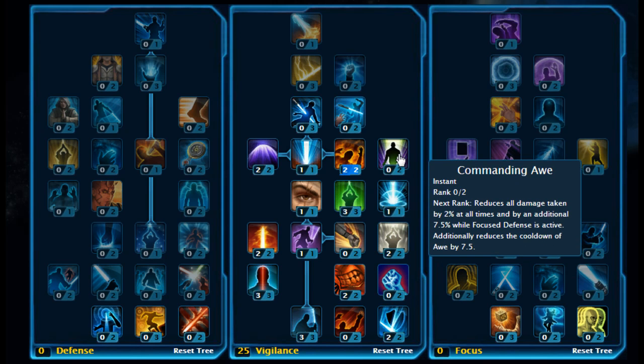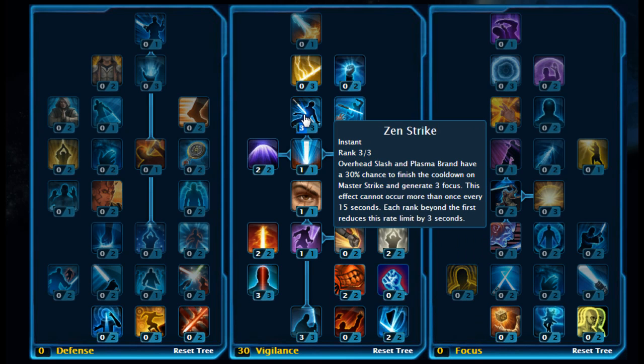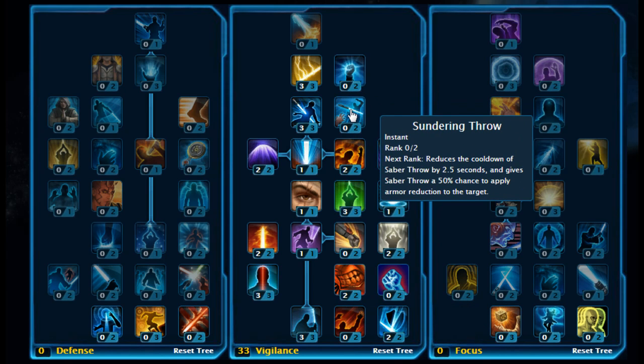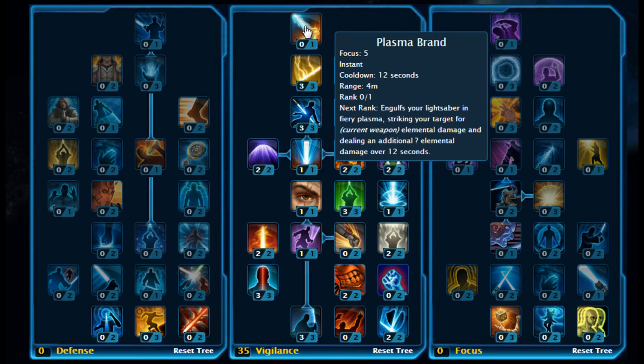And 2 points on Burning Purpose. Then move across and stick 2 points on Commanding Awe as well. Moving up, you want to put 3 points on Zen Strike and 3 points on Keening. Then move back down here — Sundering Throw — and just stick 2 points on that.